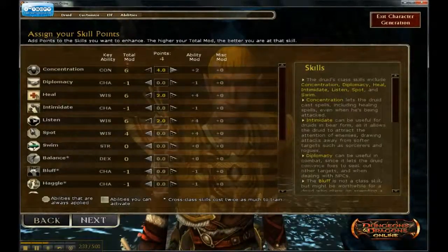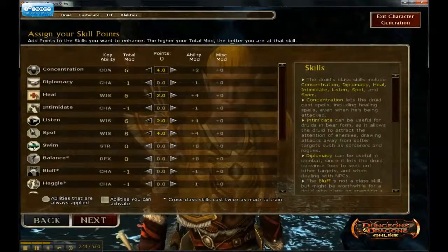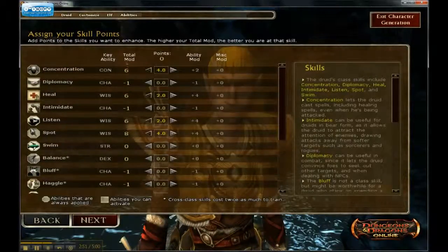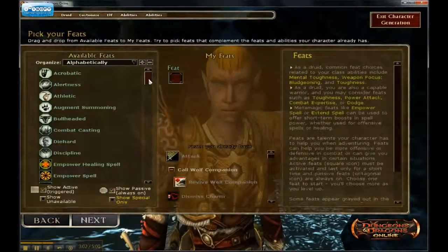Spot — I would recommend putting a lot towards Spot because what that does is detect traps, so you don't walk into a trap. It gives a little warning to detect danger. That's how I would distribute my skill points when creating a druid. After that you're ready to hit Next, and the next screen is choosing a feat, and there are tons of feats.